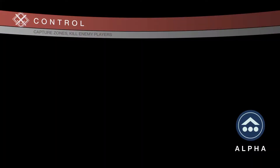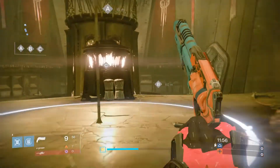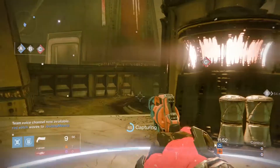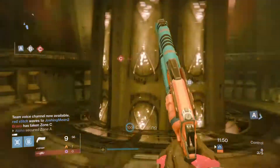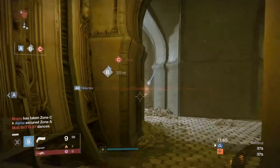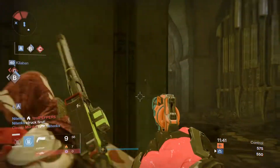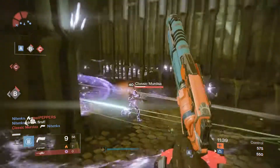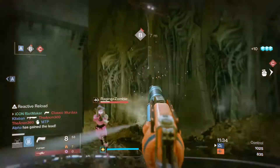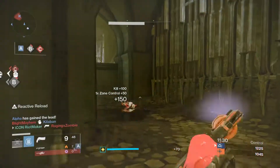Hand cannons received a 4.5 meter nerf — it was a 3 meter nerf from the hit, but if you include the 1.5 ADS zoom factor, that calculates to a 4.5 meter nerf. So in the last two months, hand cannons have seen close to a 10 meter nerf on their max range, a nerf to their max falloff damage, and a nerf to their magnetism and ADS aim assist at longer ranges.